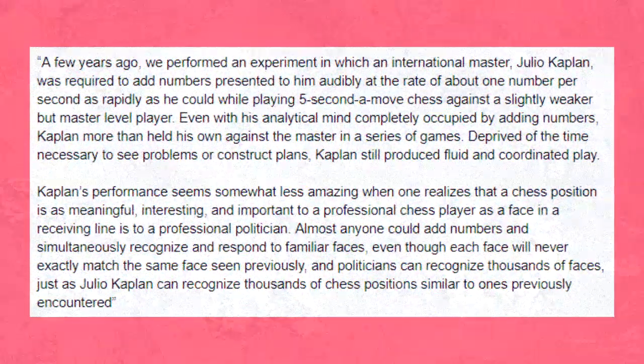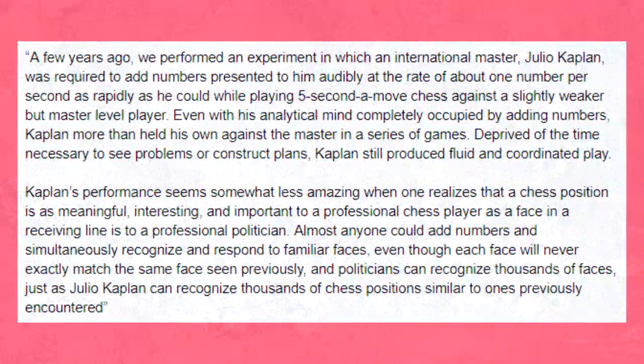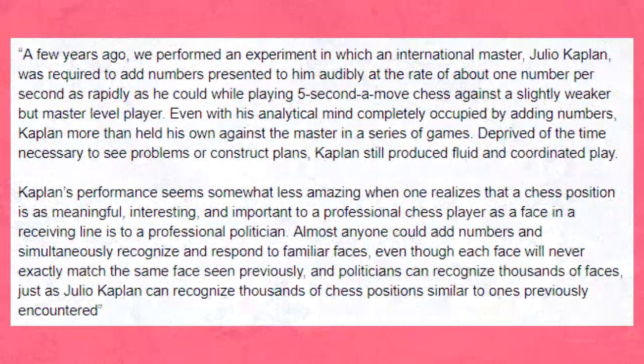Dreyfus illustrates this with an interesting anecdote. An international chess master, Julio Kaplan, was required to add numbers presented to him audibly at the rate of about one per second, while playing five-second-a-move chess against a slightly weaker but master-level player. Even with his analytical mind completely occupied by adding numbers, Kaplan more than held his own against the master in a series of games. Deprived of the time necessary to see problems or construct plans, Kaplan still produced fluid and coordinated play. His performance seemed less amazing when one realizes that a chess position is as meaningful and important to a professional chess player as a face in a receiving line is to a professional politician. Almost anyone could add numbers and simultaneously recognize familiar faces, and politicians can recognize thousands of faces — just as Kaplan can recognize thousands of chess positions similar to ones previously encountered.